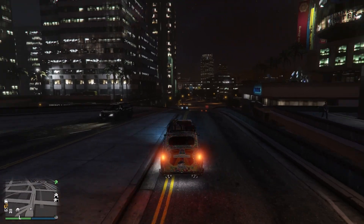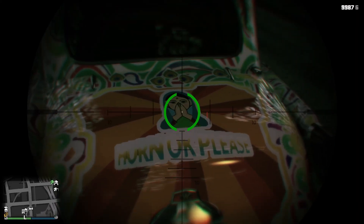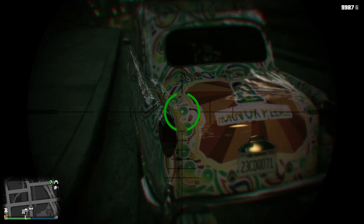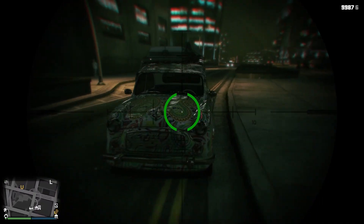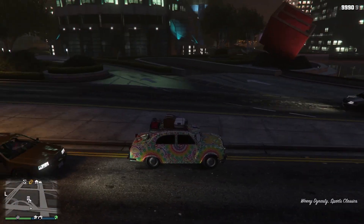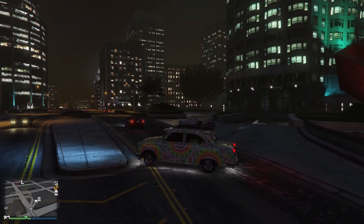Rockstar really killed it with this livery. You can see at the back it says 'Horn OK Please' and there is this Indian lady on it. When I saw this livery I thought it had to go on this car, because as much as we all might love a white Ambassador, this looks very nice. I really like the colors — it has a rangoli-type color scheme on the car. I like it very much.